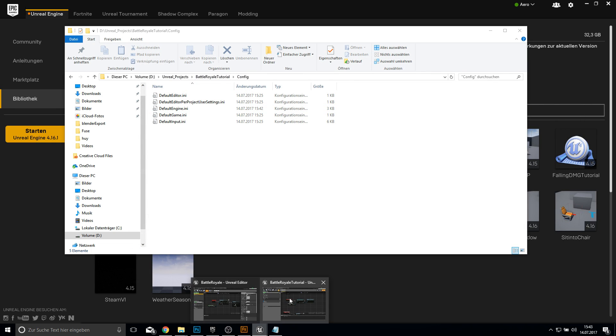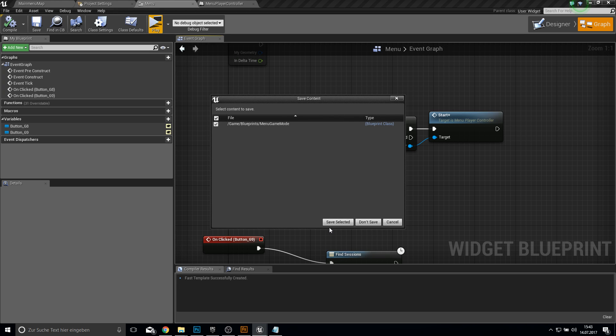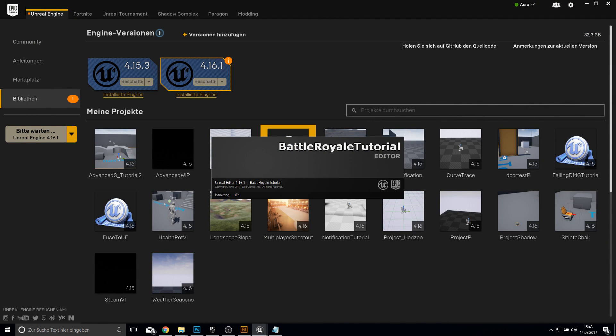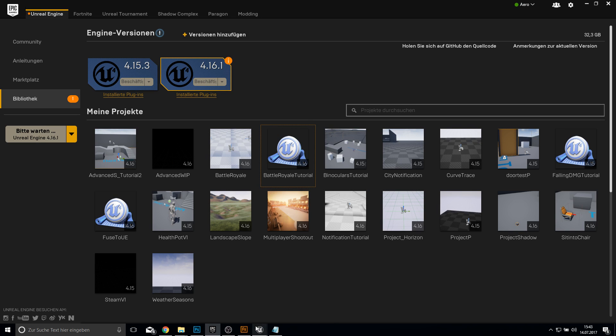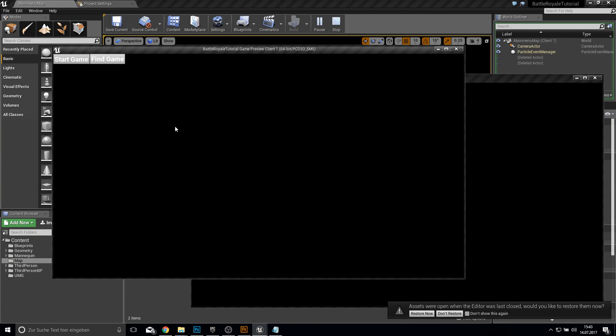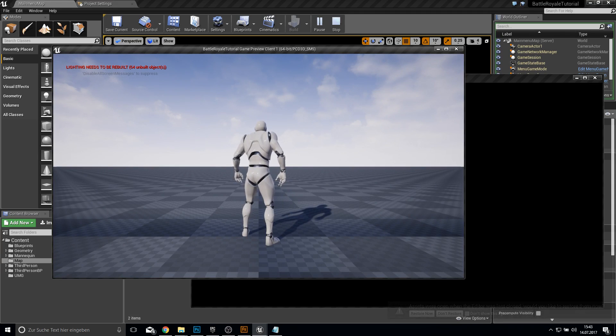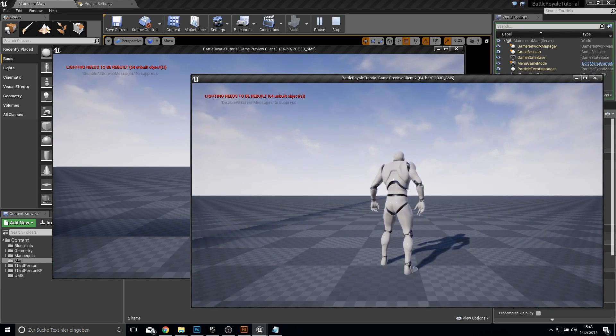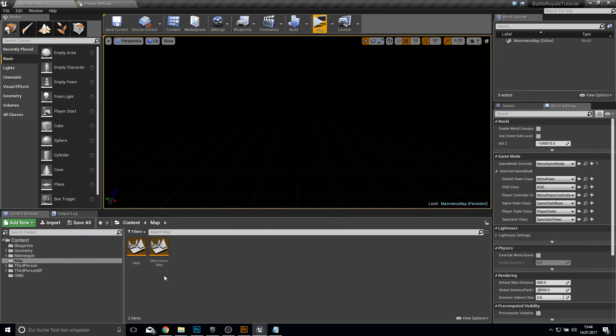Restart the editor, save, and click Play. Click on Start Game — you can see we're now going through to the level. Then click Find Game on the second client to test joining. There it is — but we can't move because of the input mode. Let's fix this.